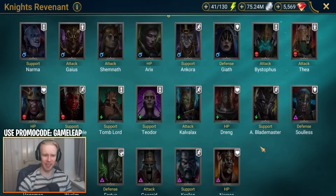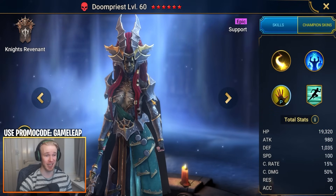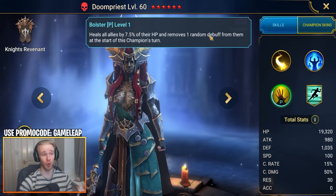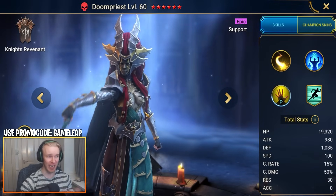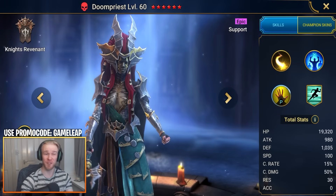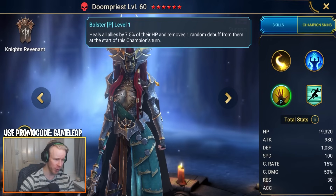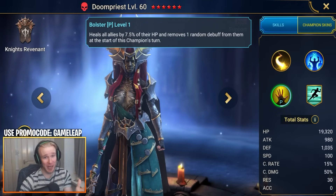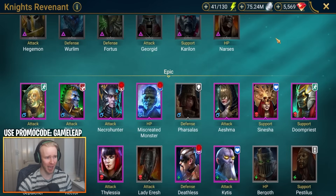For cleansers and debuff removal, Doom Priest is one of the best budget option cleansers in the game. It's all about her passive — every single turn she heals allies for a little bit and removes one random debuff from them. Put her in a Relentless set so she gets extra turns, build her as fast as possible, and get her spamming this passive. She'll be cleansing Provokes, True Fears, Poisons, and Anti-Healing. She's a great budget option for getting started in Hydra.